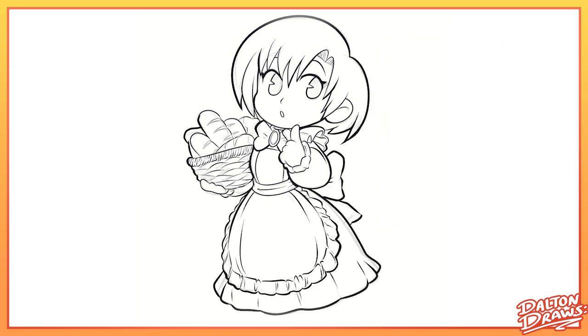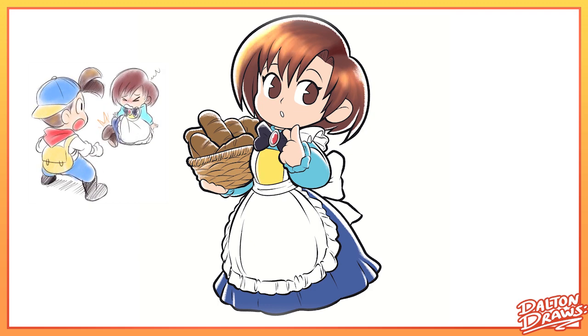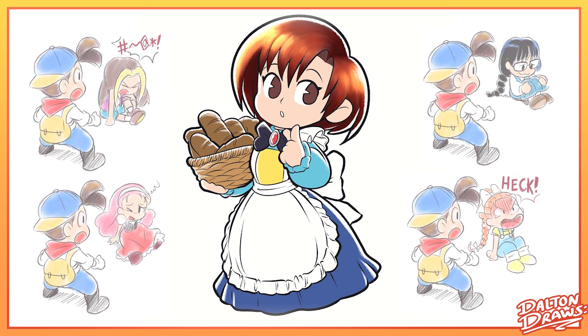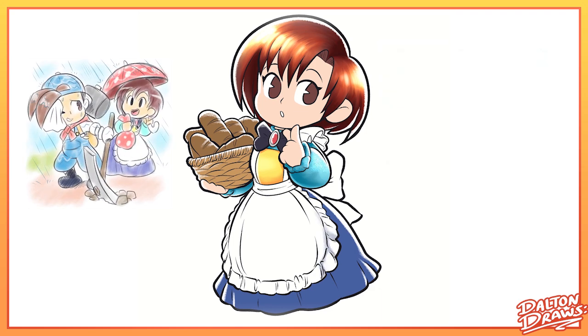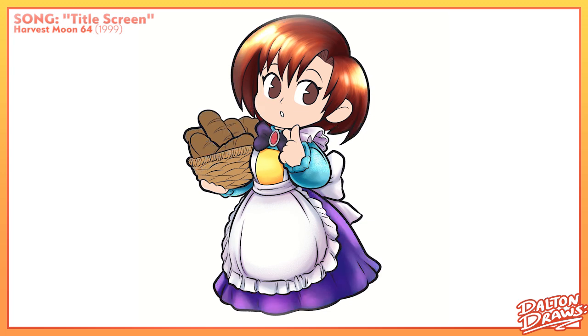Even as an adult, you learn that a fair amount of the events are shared between all of the bachelorettes. One I distinctly remembered from childhood was that at one point she sprains her ankle by the river, and you have to help get her back to the bakery. But every one of the girls has their own version of it — they all have an event where they get sick, an event involving a dream, most will stop by the farm at least once, and so on. But even despite the shared nature of a lot of these events, I still really like them.